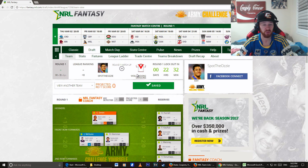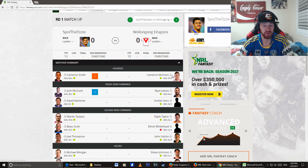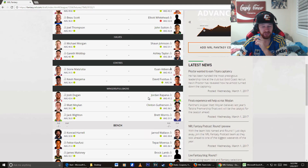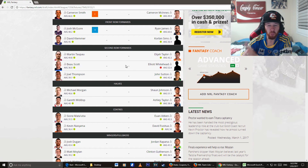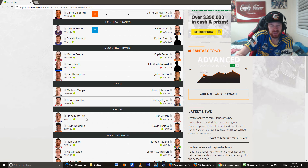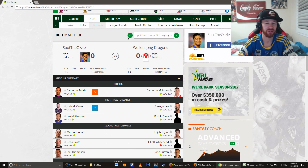Let's have a quick look — who will we be versing first? We're going to be versing Wollongong Dragons. Going to the fixtures, our first matchup is Smith versus McGuinness — I think Smith should be able to edge him out. McGuire versus James — it's going to be pretty even; I might just favor James. Corbin Sims — I think Klamour's got that one. Martin Tepau should beat Elijah Taylor. Bo Scott will definitely beat Elliot. Michael Morgan versus Sean Johnson — I think Morgan beats Johnson. The fullbacks — I think Dugan, Moylan, and Whiten play better than Morris, Gutherson, and Rapunet. I think I might just be able to edge out Max in the first round.